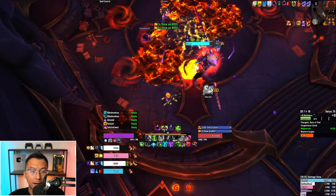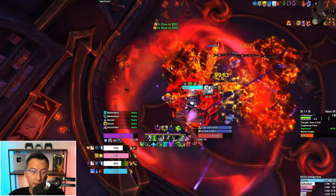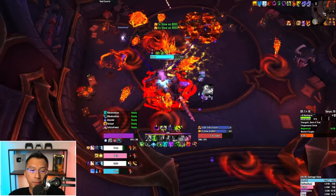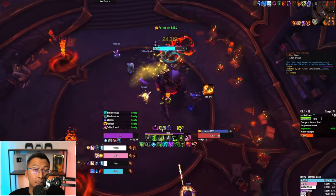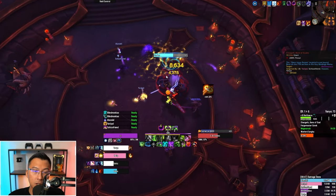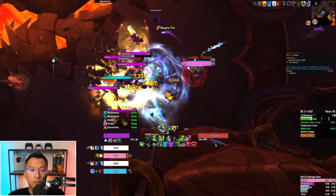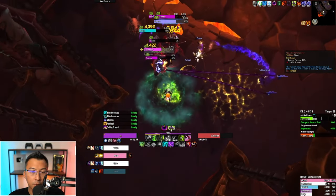Breaking multiple debuffs simultaneously causes multiple stacks of the dot — on Tyrannical keys, two stacks at once hurts a lot. Some groups pop big defensives for the whole party and break all three chains at once, depending on key level. If uncertain, let the debuff fall off before breaking the next chain. Save all DPS cooldowns for after you break the boss out of the stun — it takes 50% more damage during that window. After Chargath, use the chains to the left to stun all the mobs, picking it up and running it across everyone for five seconds of stun and 50% increased damage taken.